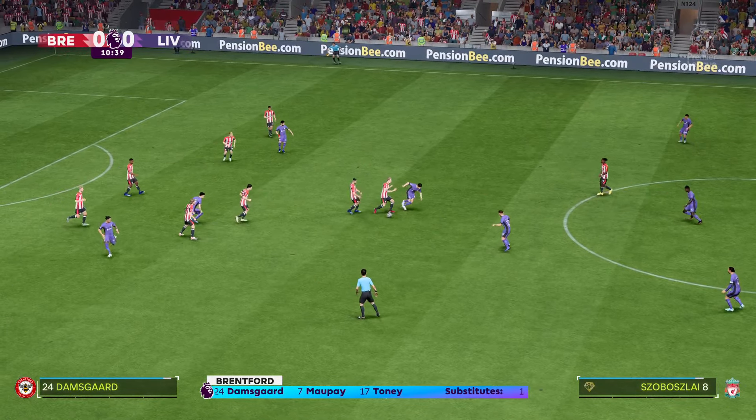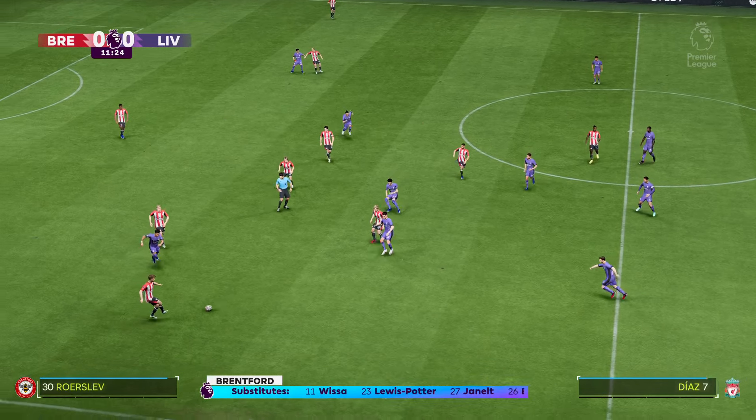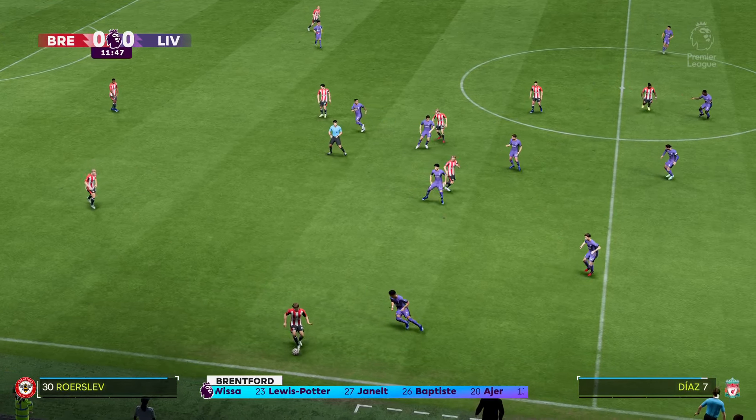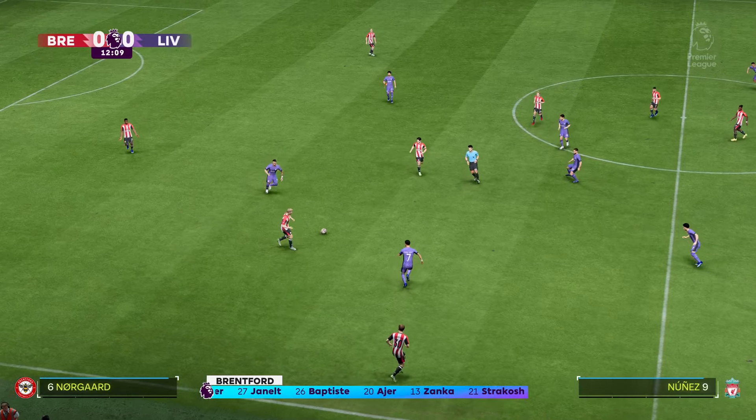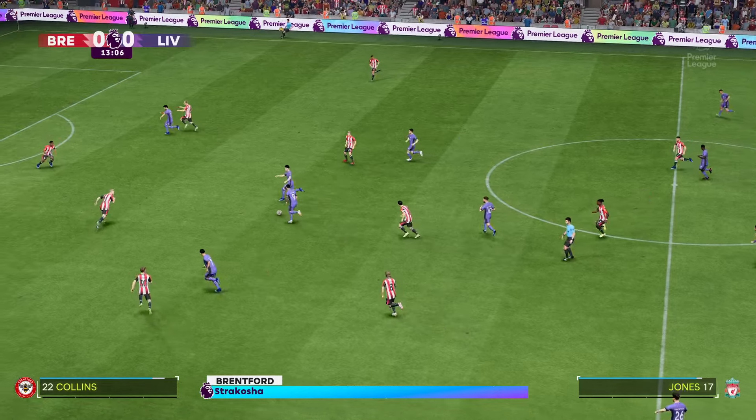And this is how Liverpool start the game. Alisson gets the nod in goal. Trent Alexander-Arnold plays with Andrew Robertson in the wide defensive areas, and the idea is to have just the one striker up there trying to pose problems for the opposition.